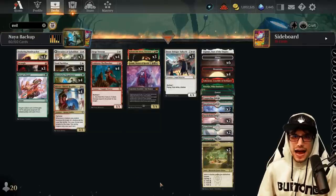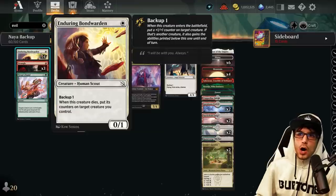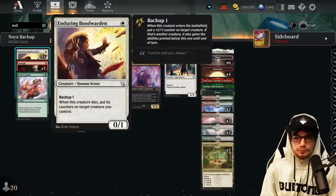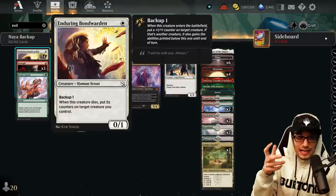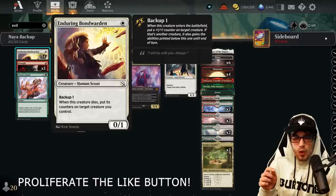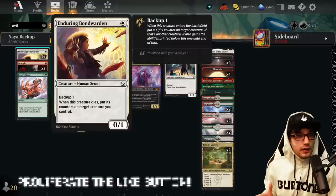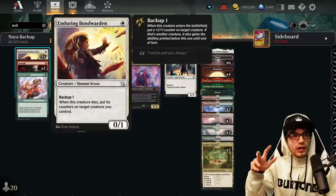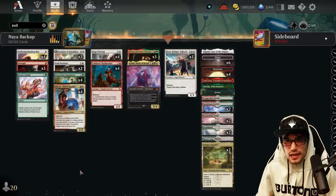We have Enduring Bond Warden for one mana — a 0/1 Human Scout with Backup 1. When this creature dies, put its counters onto another creature you control. The Backup 1 distributes a +1/+1 counter, and if targeting another creature, it also grants the rest of its keywords, which is really cool. You can target yourself or other creatures you have later in the game.